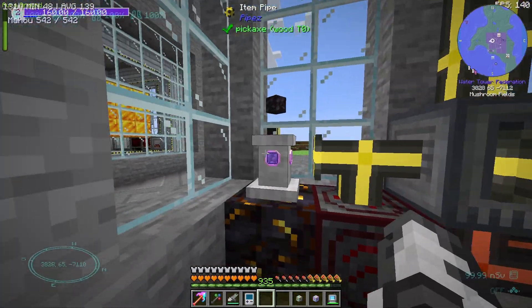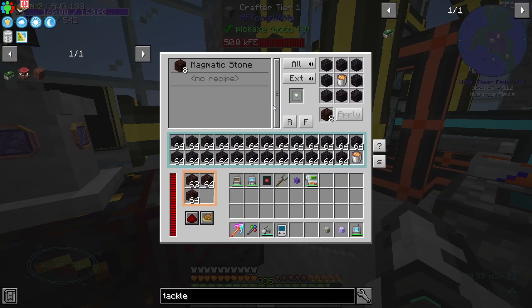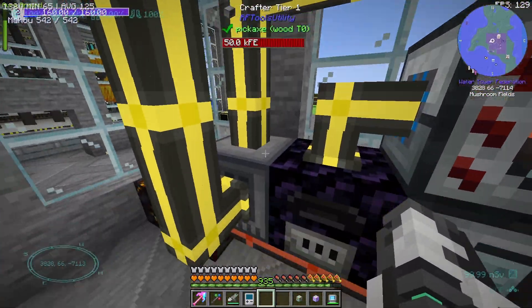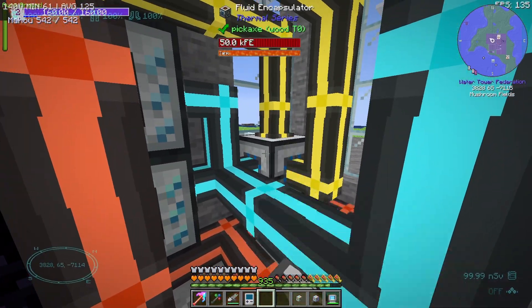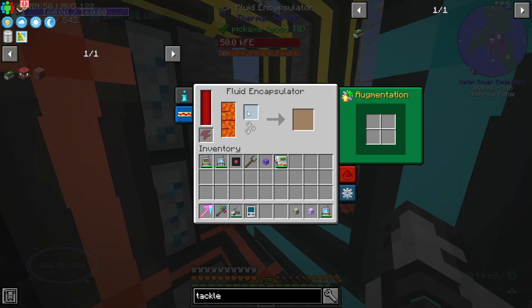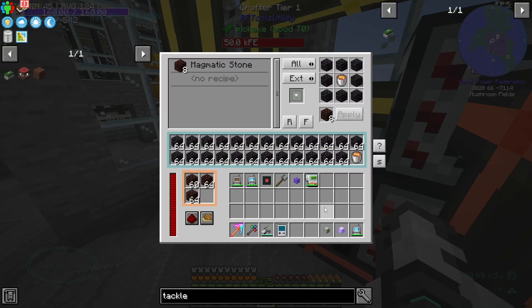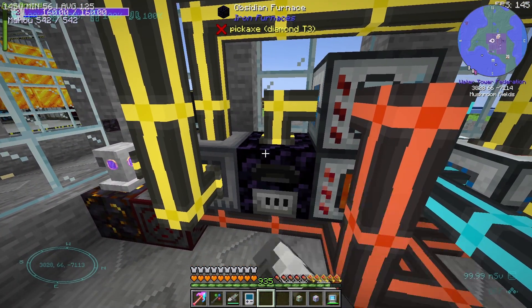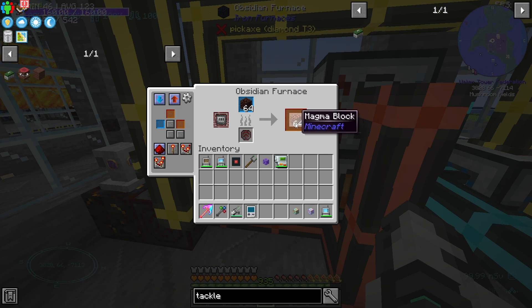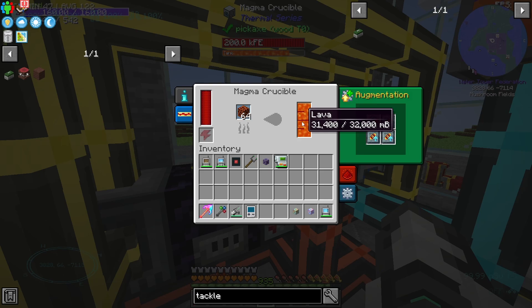Anyhow, what do we have set up here? We have blackstone going into a crafter, being crafted into magmatic stone. Then the magmatic stone is going into the fluid encapsulator. Wait — why is the bucket going into there? Oh, the bucket is going into there to be refilled with lava. That makes sense.